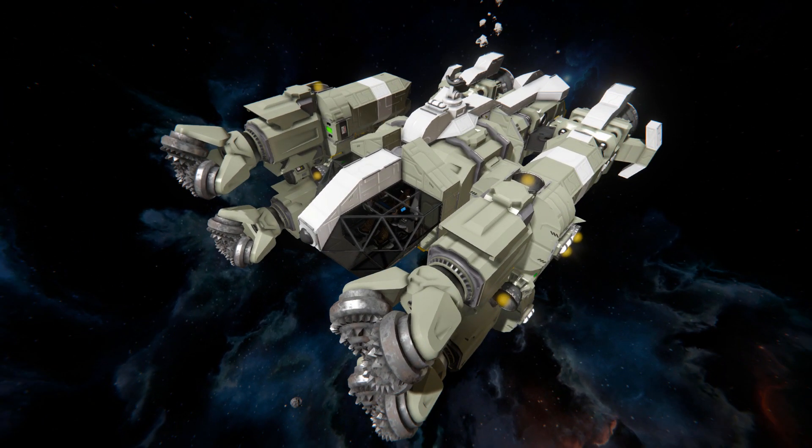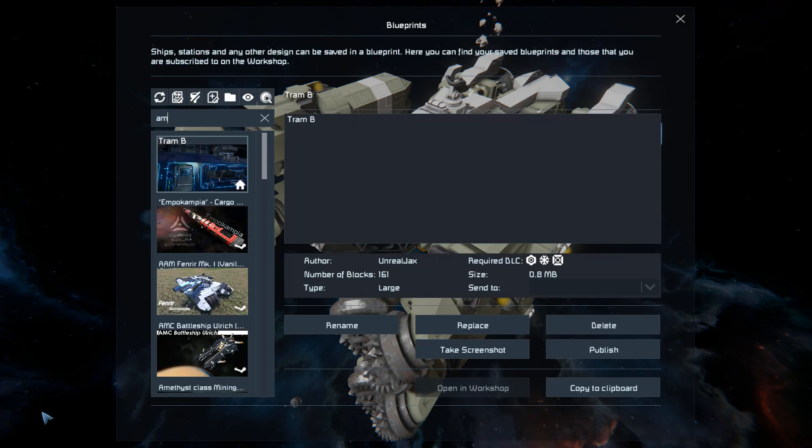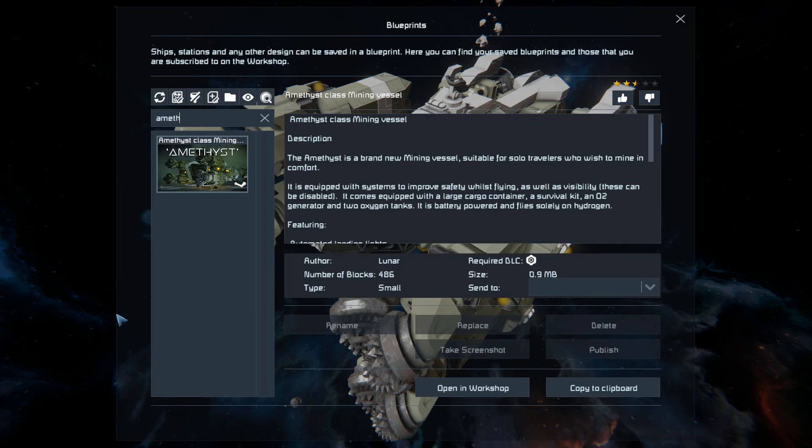This is a small block mining ship that utilizes only hydrogen thrusters to get around. It's got a couple of sensor blocks to do different things, such as opening and closing the cockpit to let you get in and out, and to activate and deactivate some lights when you come to land the ship on the platform or at your base. Pressing F10 and finding it in the spawn menu, the Amethyst-class mining vessel is 486 small blocks, using the Decorative Block Number 2 DLC pack and no mods.